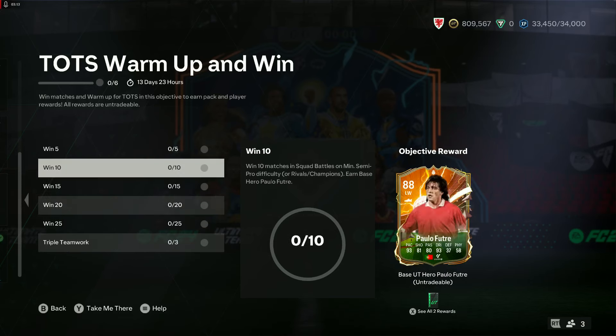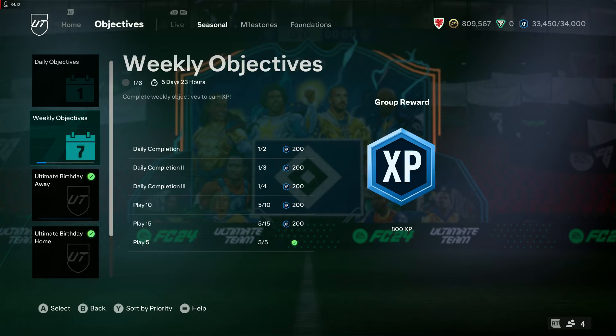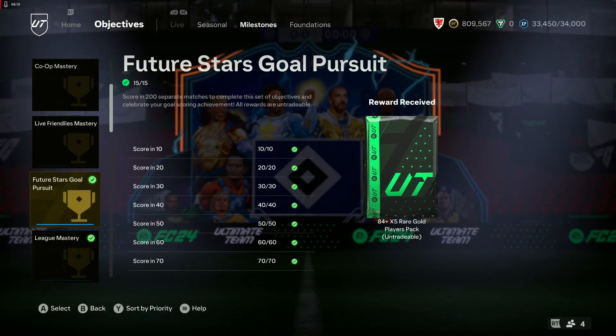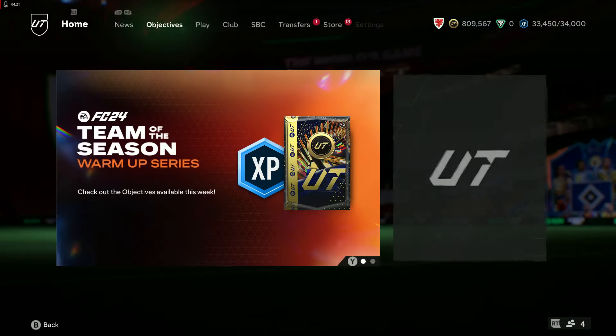Also playable content is weekly and daily objectives, where there's XP to be won and used. Do we have anything in milestones or is it straight onto the store? It is straight onto the store.